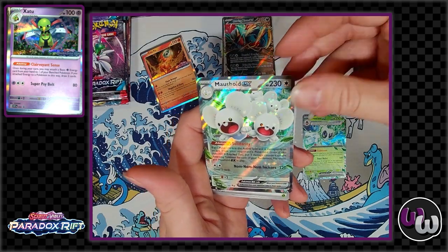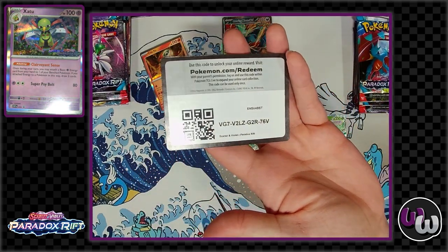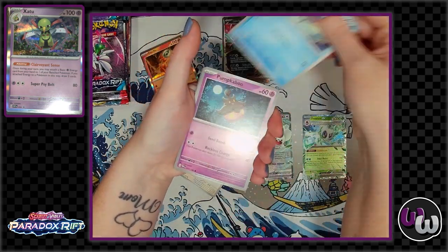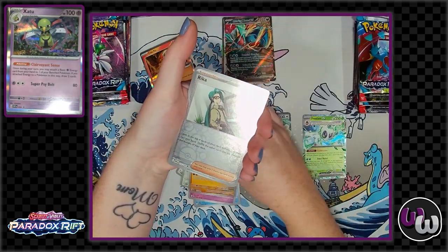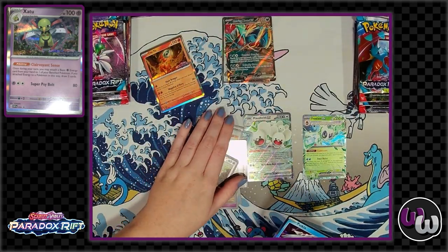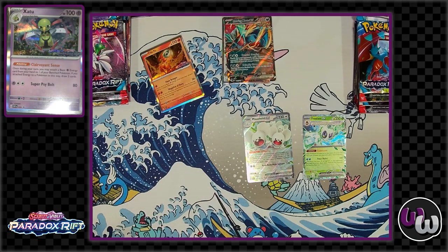Oh, look at that Maushold EX — 'Nom Nom Incisors' lets you draw two cards, a little nibble. The last couple of pre-releases felt a little rough, like they just weren't balanced really well — some people had really powerful decks and some people had nothing good. This time around it felt like everybody was a lot more balanced and a lot more fun.